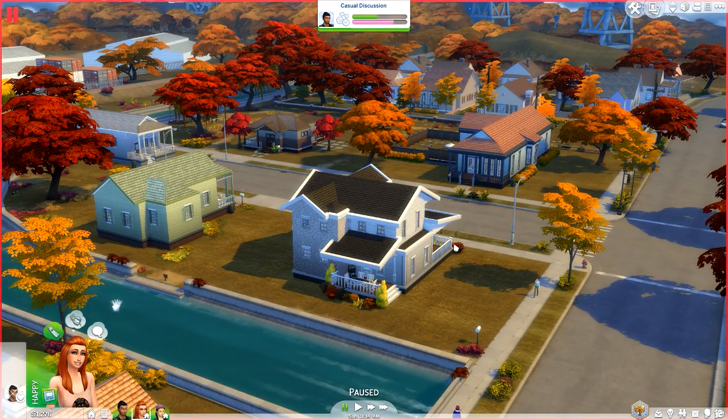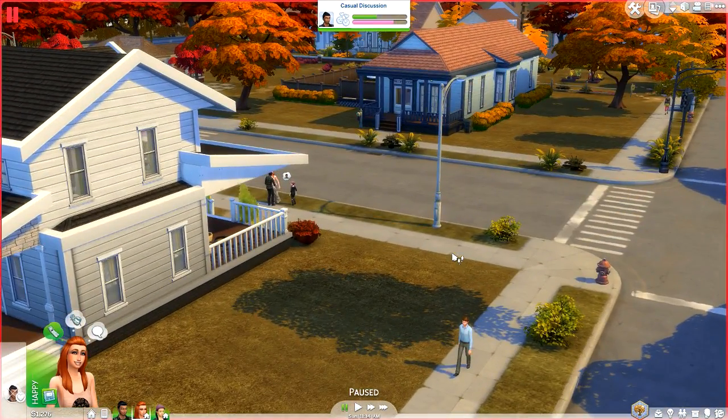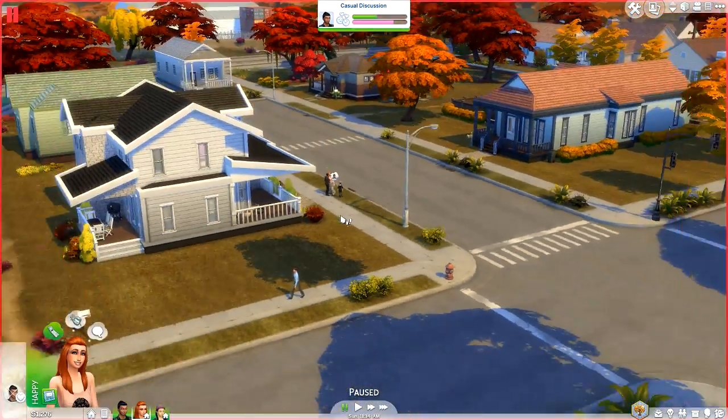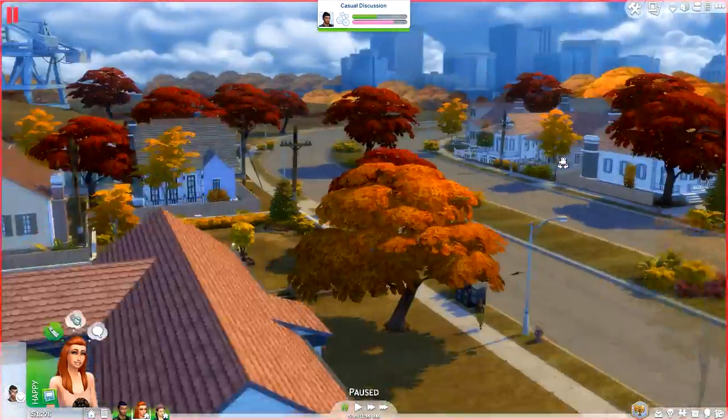I actually prefer it with the grass that it comes with versus the grass that's just normally in the game. I really, really like this grass. And you can also just install the grass if you really like the grass. Anyway, so this is what Willow Creek kind of looks like here.